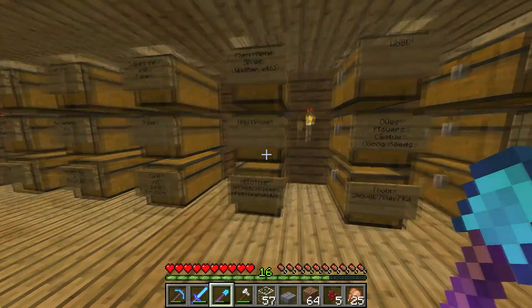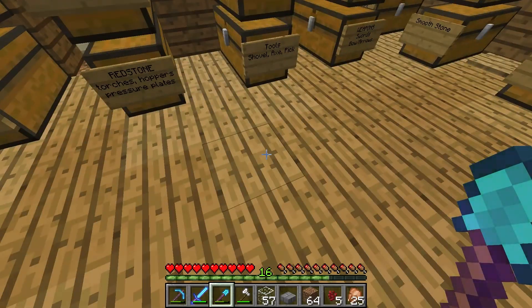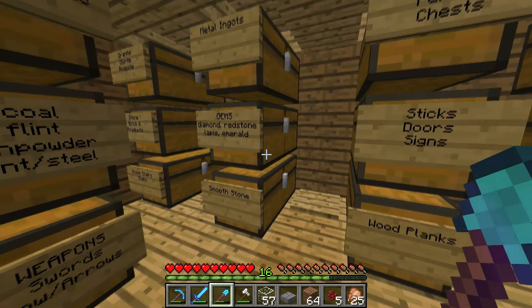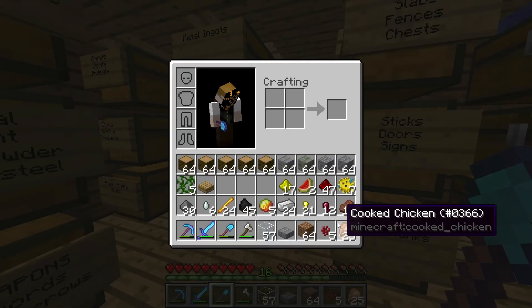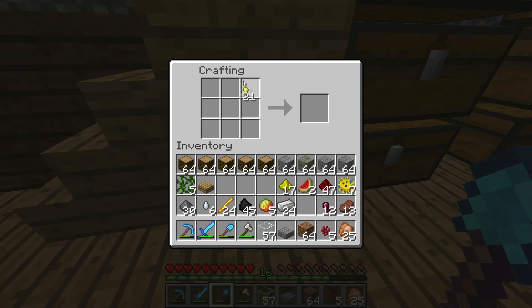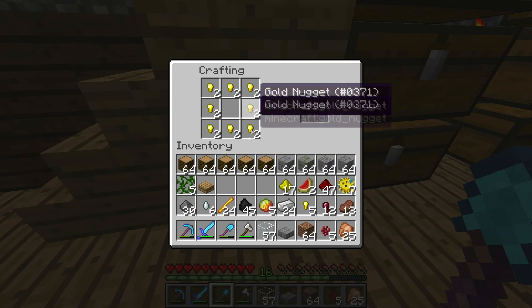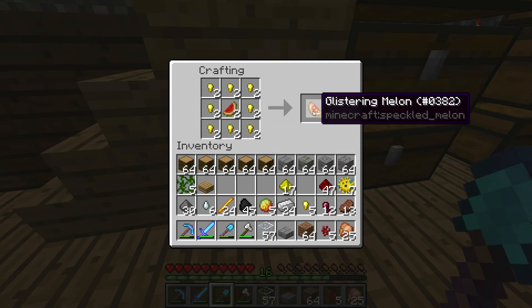We also need pufferfish, and redstone — I'm going to grab some of that. We are also going to grab glistering melon. The way you make glistering melon is you make a whole square of gold nuggets, then you put two melon slices right in the middle — melon slices, not melon blocks. And that gets you glistering melon.